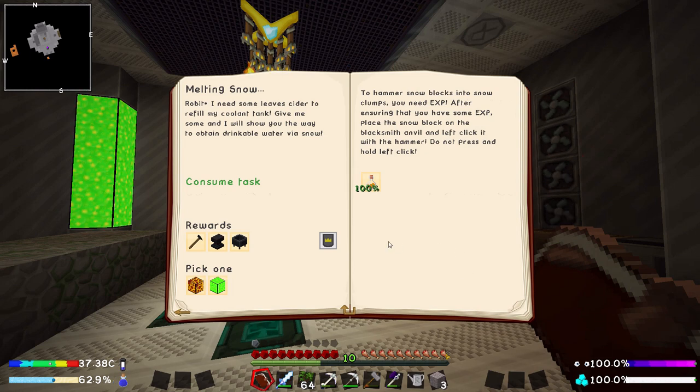It says melting snow — not meeting snow. It says: I need some relief cider to refill my coolant tank. Give me some and I will show you the way to obtain drinkable water via snow. To hammer snow blocks into clumps, you need XP. After ensuring that you have some XP, put some snow blocks into a blacksmith's anvil and left click it with a hammer. Do not press and hold left click.